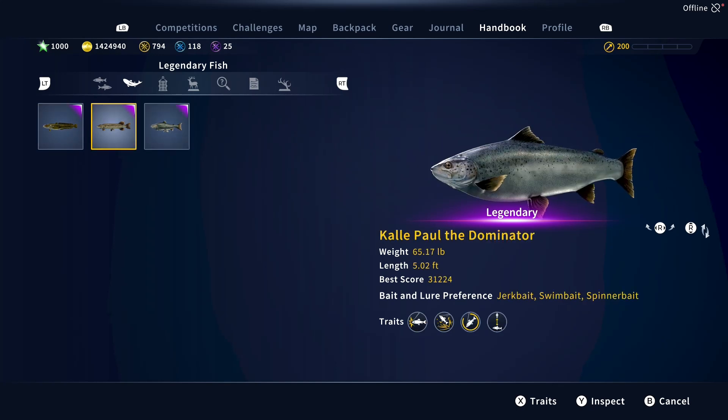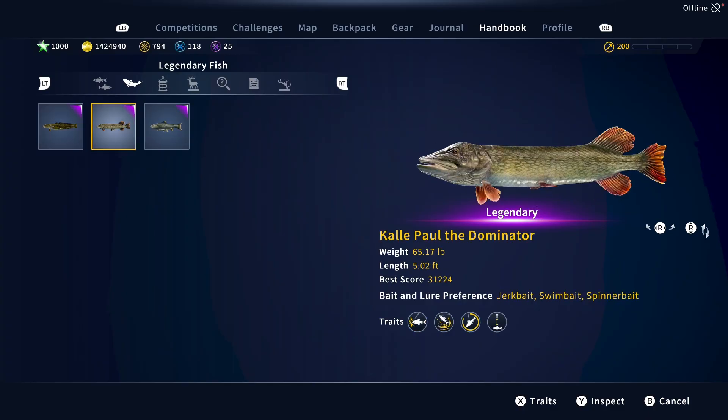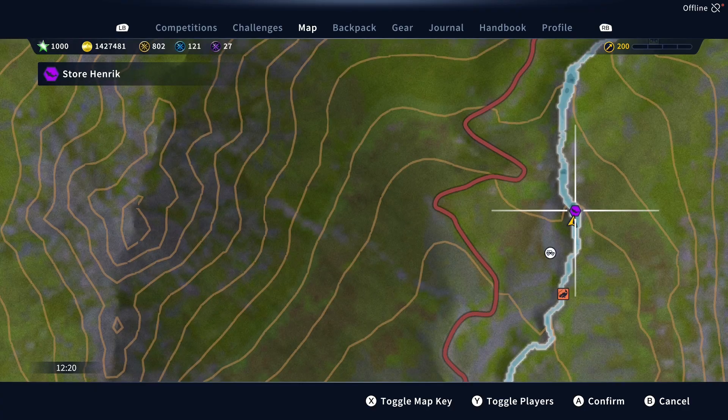The random legendary fish that is active this week in the Norway reserve is Store Henrik, the tiny burbot — easiest of all legendaries. If you need help catching Store, please click on the link to my guide at the end of this video. Like this video and subscribe to the channel. Location and catch coming up next.